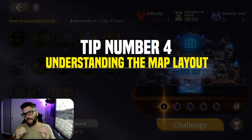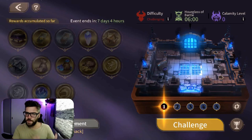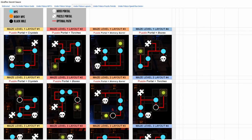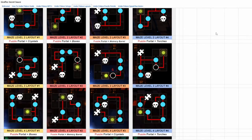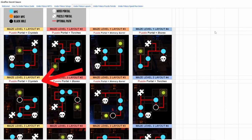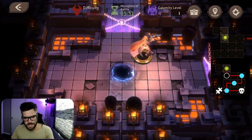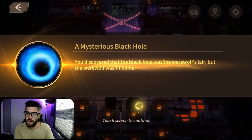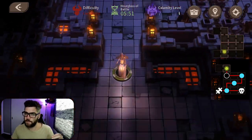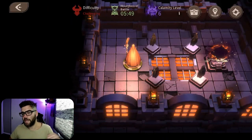Tip number four: understanding the map layout. Each maze level has four different map layouts, and these determine factors such as speed running and what puzzle portals you will get. The Google document has a map layout sheet showing all maze levels with portal, boss, NPC icons, and the best route to take. For example, maze level 2 map layout number 1 shows the best route for the puzzle and boss portal. There is a black hole here — I really hate seeing these when speed running because there's a chance it gives you minus 5 seconds off your hourglass of battle time. You'll come up on an NPC followed by another, then the last one before the puzzle portal room. This puzzle portal is crystals based off the image — and here it is, it's crystals. So each map layout has a specific puzzle portal.